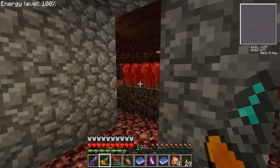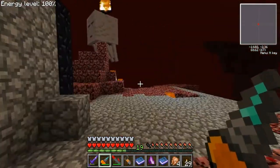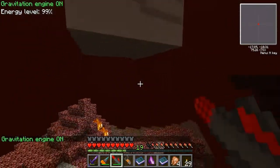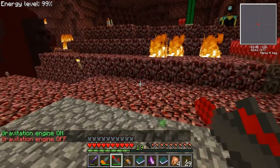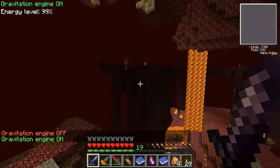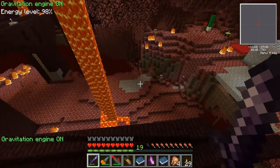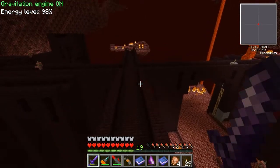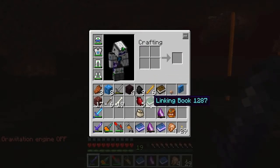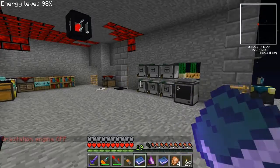My better idea was going to be setting up the soul cage with the wither skeleton guys in here and having them fall through into the real world. But the problem with that is the tier one soul cages don't spawn when you're not there, unlike the tier five which just runs all the time. I think tier four does as well.